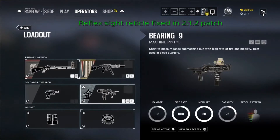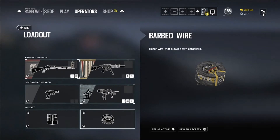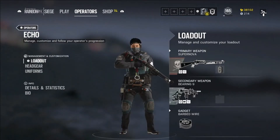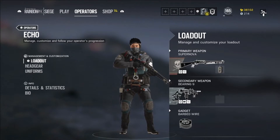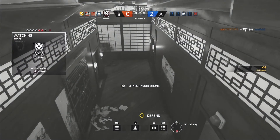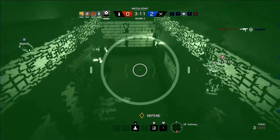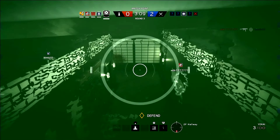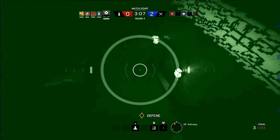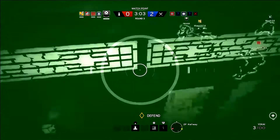Echo can equip either a shield or barbed wire, and this is really up to the layout of the objective room. You can never go wrong with barbed wire though, as it is so effective for slowing down attackers. I wouldn't want to be hiding behind a shield on my drone anyway, as that's just begging for a grenade or something else. When I use shields I often go prone way back from it to hold an angle while showing as little of my body as possible, and in those cases a gun with an ACOG is definitely to prefer.